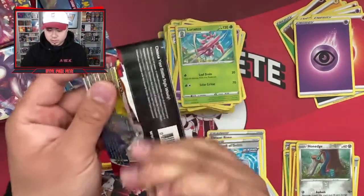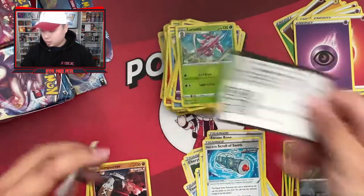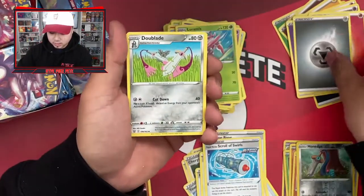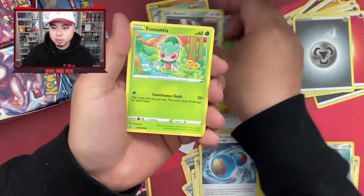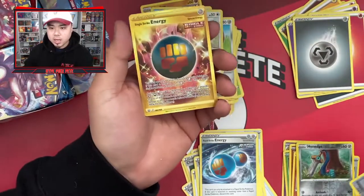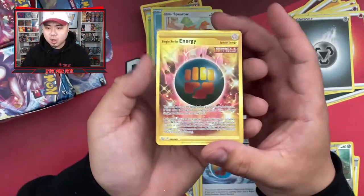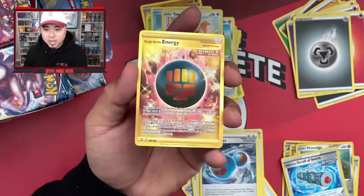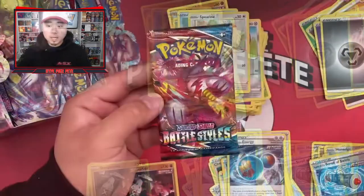RIP. Pack ten: Indeedee, Cacnea, Spoink, Rolycoly, Frillish, Espurr, Honedge — and a Lurantis. Good thing it wasn't something good. My camera is bugging out a bit. Pack eleven: steel Dual Blade, Cheryl, Rapid Strike Energy, Mankey, Mawile, Fomantis, Fomantis Ray, Sizzlipede, and — let's go! Single Strike Energy GOLD! Let's freaking go!